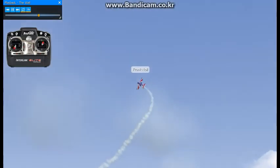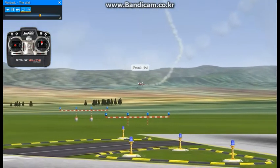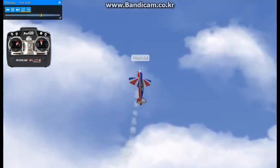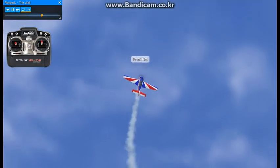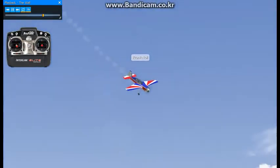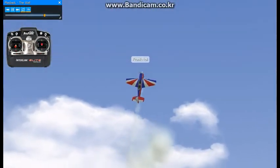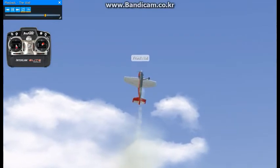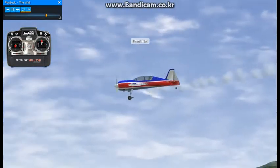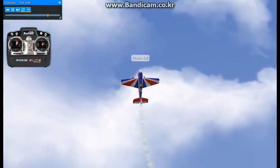Go full throttle, pull up elevator, and once it gets to vertical you really want to relax the elevator out of it. Get it set up, full throttle, pull and relax the elevator — that's another way of entering the torque roll. You can actually pull it up and enter it into that. Go to full up elevator, pop the elevator, pull the throttle out, and it will stand up on its tail.